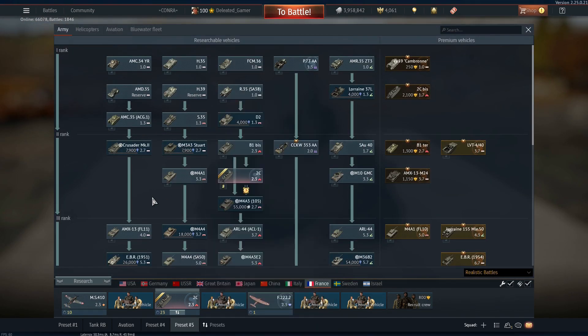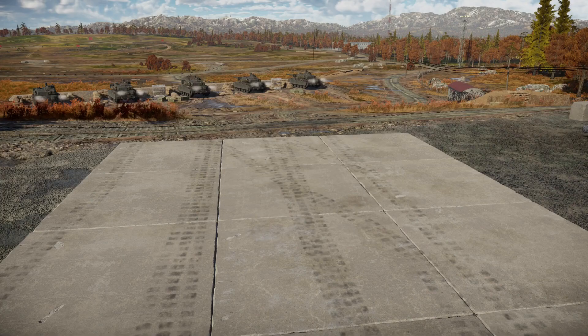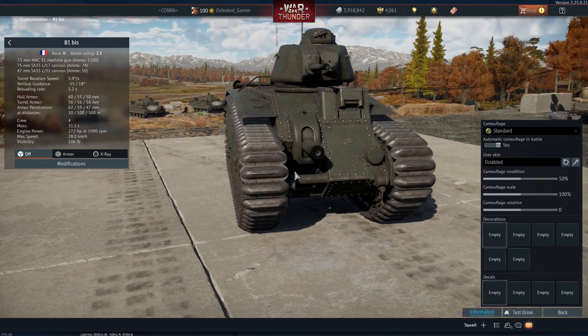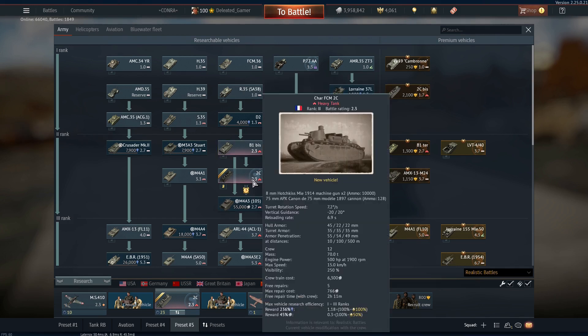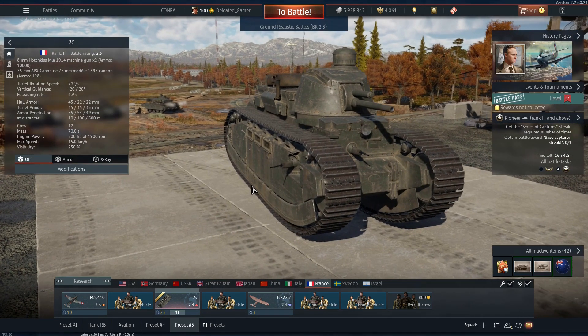But if you want something that's going to be a good fighting vehicle, I'd recommend just going for the B1, because it's actually much faster. The max speed is 28 kilometers an hour — the B1 is much better for a 2.3 vehicle. I would say just skip over the 2C, although you'll probably see it in the tech tree and want to play it anyway.